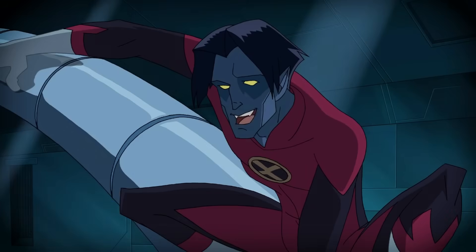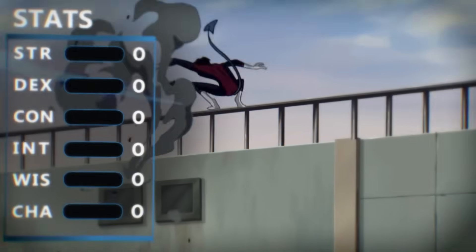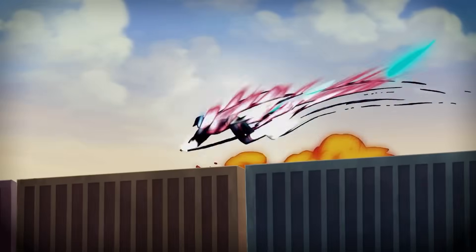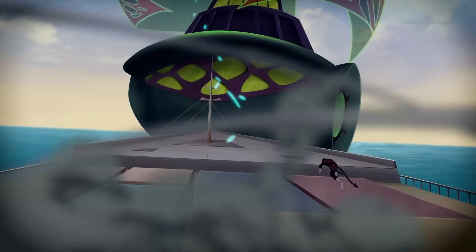If you want access to this homebrew background, I will include it on my Patreon along with the entire character sheet for this build. As for stats, we want a point spread that focuses mostly on Dexterity. You are part of the circus, you're a very nimble character, you jump around a lot, you're very agile — it just makes sense.